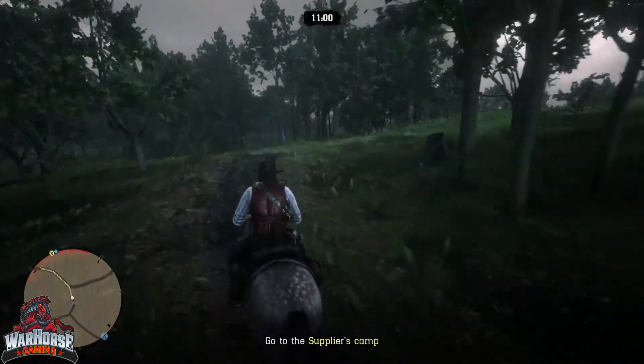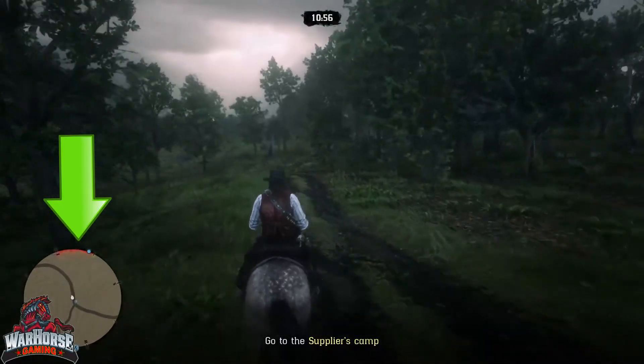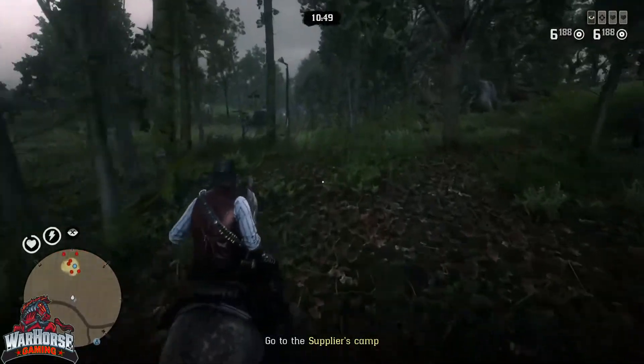Now as you get close to the place where you pick up your supplies, you'll notice a red area on top of your mini-map. That means you've got some unfriendlies in there that you're gonna have to take out before you can get those supplies, so jump in there and take care of business.